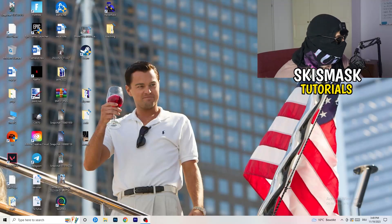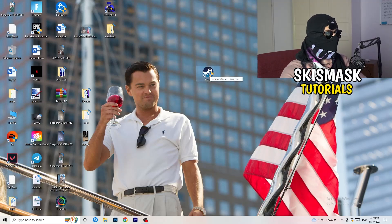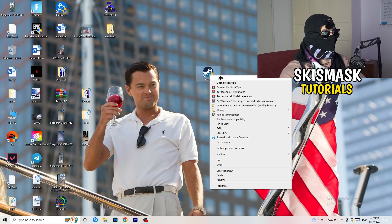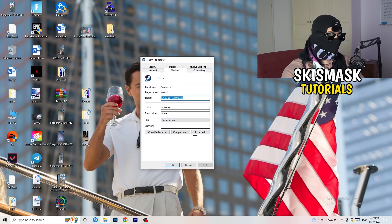The first thing I want you to do if you have any kind of not launching or starting issue with your game is to take your launcher shortcut on your desktop. For me it's Steam. Right-click it and you can try to click 'Run as Administrator' — this will start your launcher in administrator mode. Try launching your game that way and see if it works. Otherwise, go to Properties.